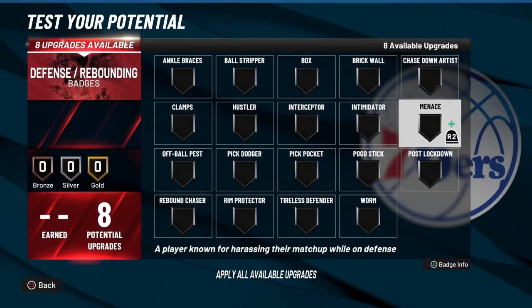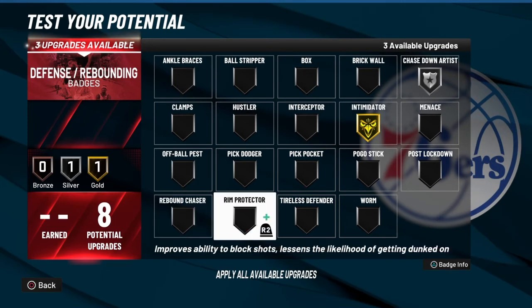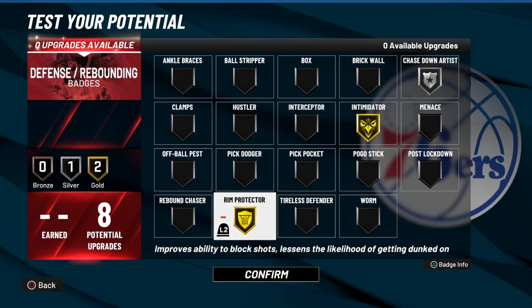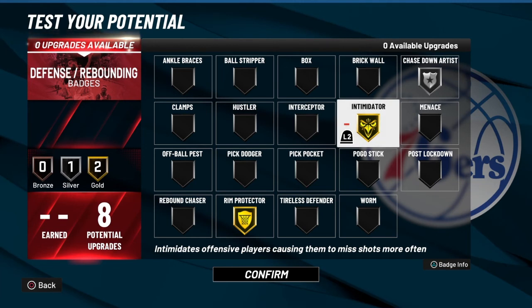With eight defensive badges: Chase Down, Intimidator, and Rim Protector Gold. Rim Protector is what makes this build stand out — you're going to block shots and get animations from Chase Down to throw it off the glass. And if somebody's shooting a three on you, you can time the jump correctly and Rim Protector will show up because you're protecting the rim even from three-point range. Rim Protector and Intimidator will both show up — trust me, I do it all the time.